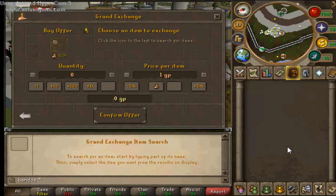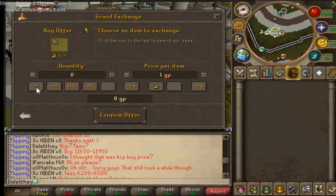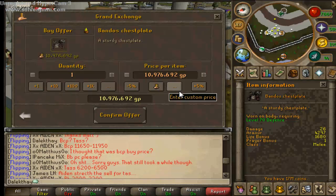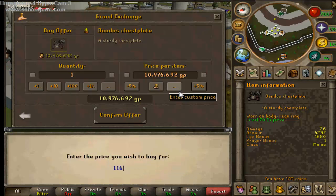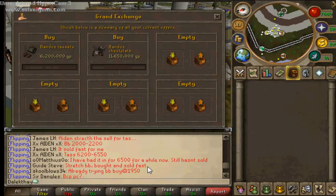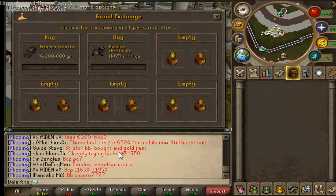Next is the Bandos Chestplate. The buy price on that is 11,650. We've got about 6 mil left. I could do Bandos Boots as well, but I've heard they're kind of slow, so I'll skip those.